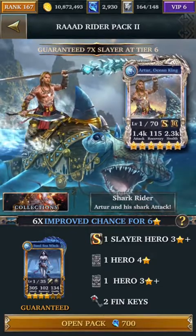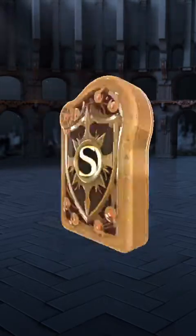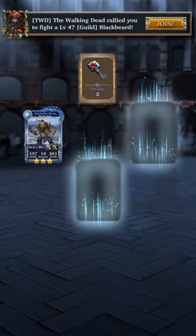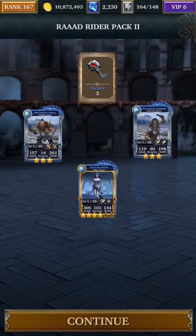You'll also get a Steel Sea Witch. Let's go ahead and open the pack — the hope is to get Arthur. We have 3 water units, that's good. So another one of those units, here's a Steel Witch... no luck here. My luck has been pretty terrible.